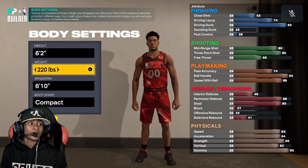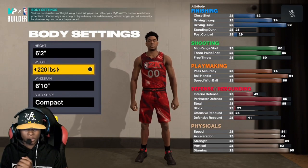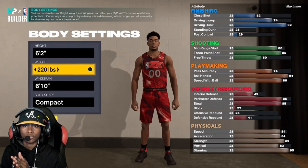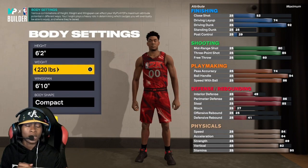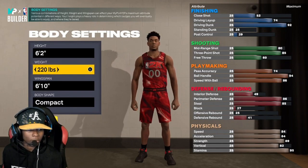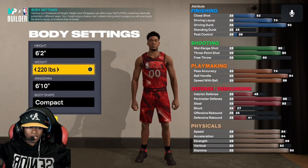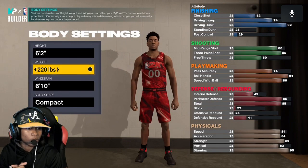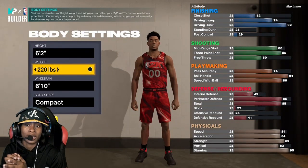For shooting, we went 80 on the mid-range, which is pretty good. We went 85 on the three-point, which is definitely good enough to shoot on this game. And 60 on the free throw. For the pass accuracy: 74. Ball handling: 94. Speed with the ball: 86.